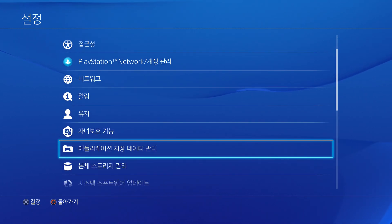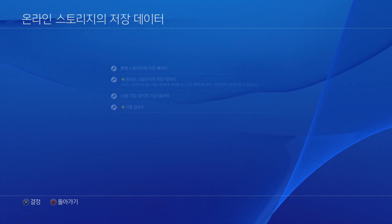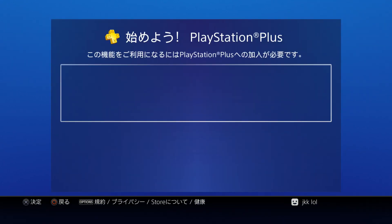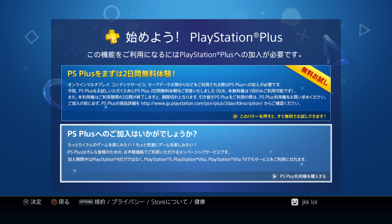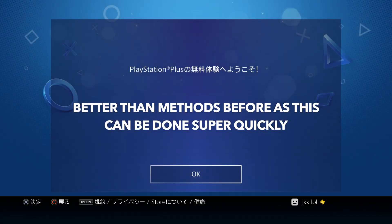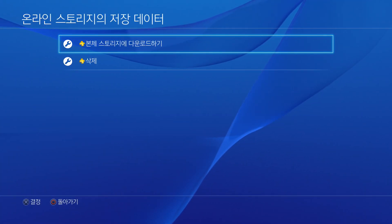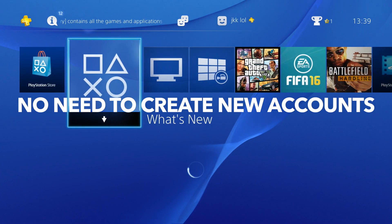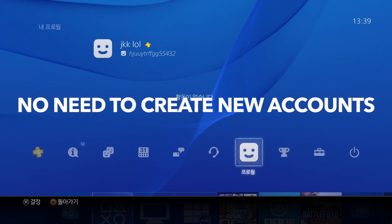Press on that one, then go to the second PlayStation Plus thing and press on it. Load it up and it's gonna give you two options. Press on the top one — it's gonna give you two days of PlayStation Plus. Press OK and as you can see you are running PlayStation Plus, you can see the little plus sign at the top.